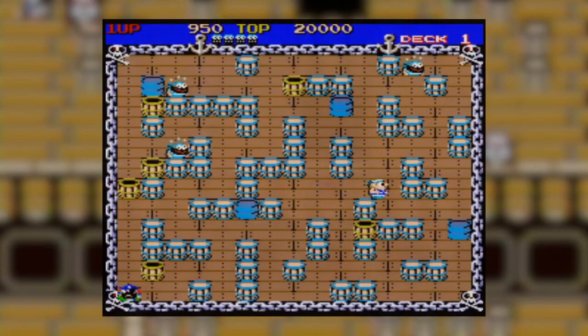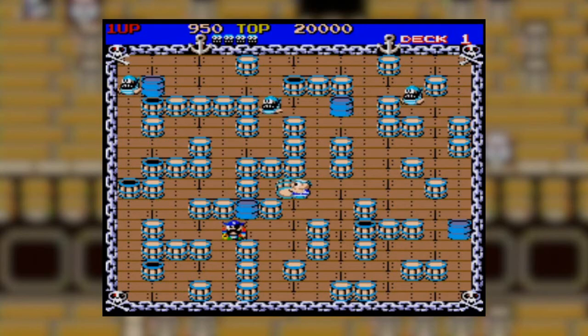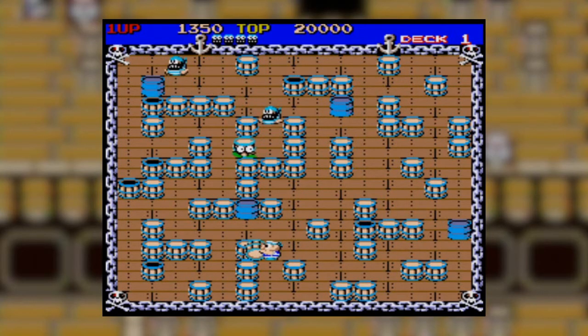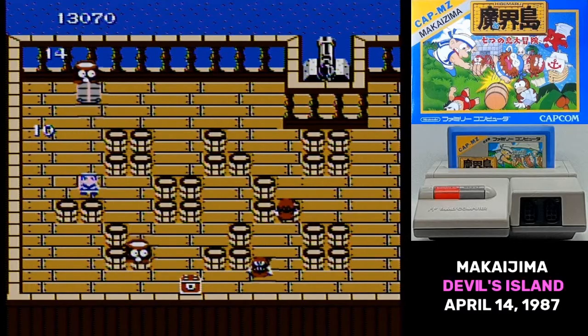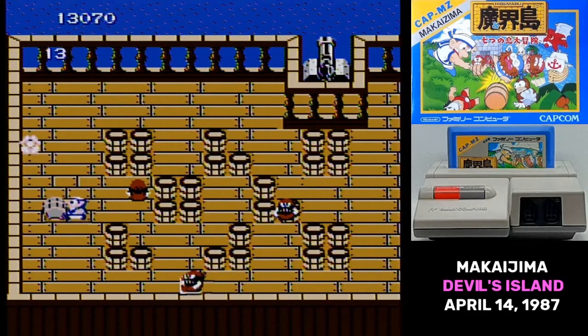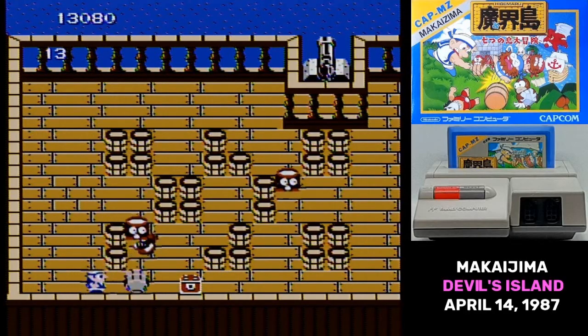The Famicom game is a sequel to the arcade game Pirate Ship Higemaru, a pretty obscure game that you might only know if you get Capcom arcade collections. The way it works is you pick up barrels, roll them around, and throw them into pirates. The Famicom game took that basic gameplay concept and added a sprawling adventure game to it.